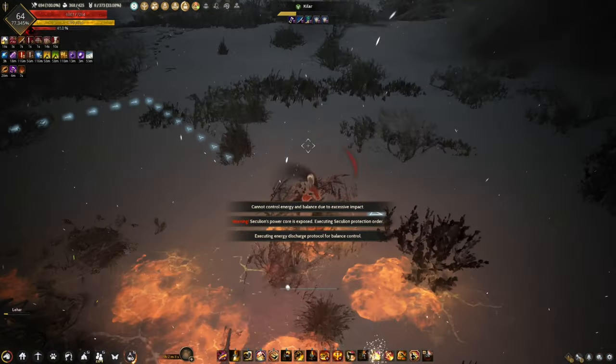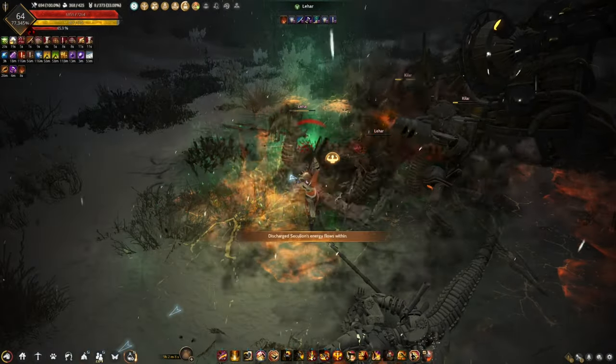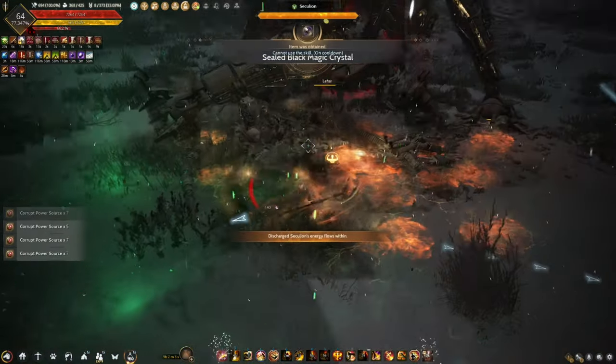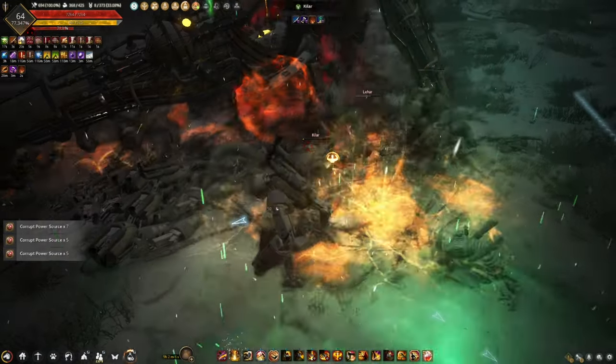After dealing enough damage to the leg, it will fall down and the next phase will start. This time you will hit the body of the Sekelion. You can only damage the body when it has a red glow. You need to deal 20% damage to the body, after which the body will become invulnerable.